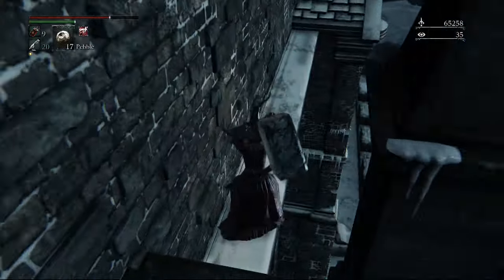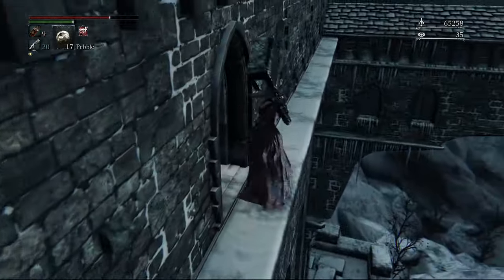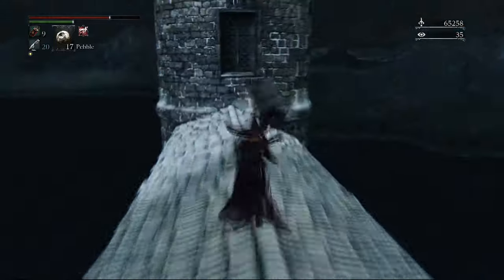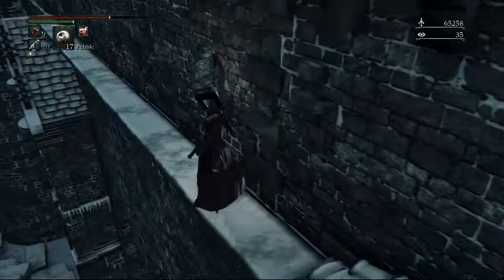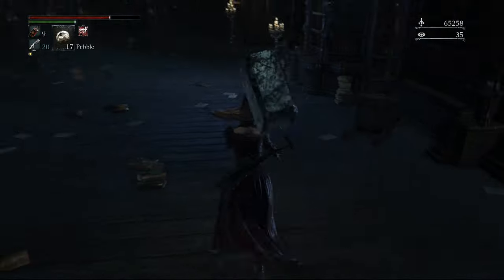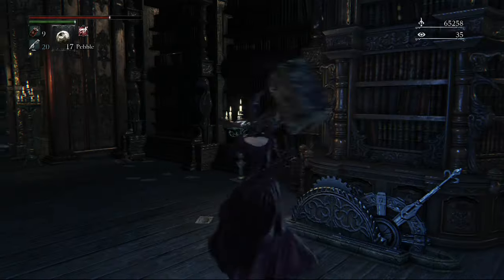Now heading out the same doors we came in, go behind the statues and across this thin ledge. Even though it looks like you can drop down, you can't — it'll instantly kill you. Before heading into the window to the left, come onto that roof and pick that item up. Then we're going to go back into that window.